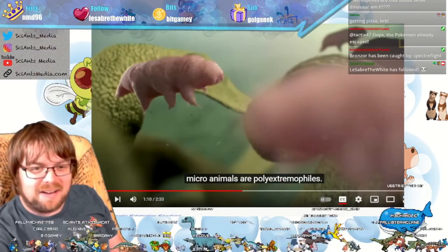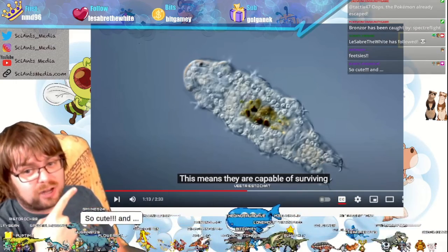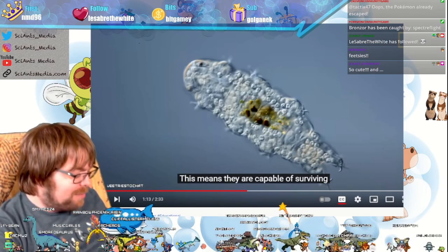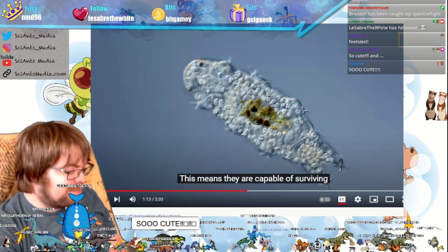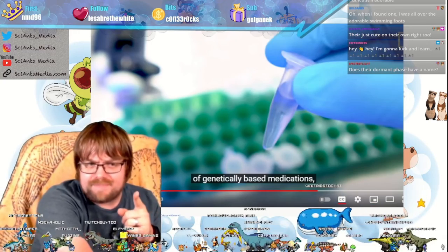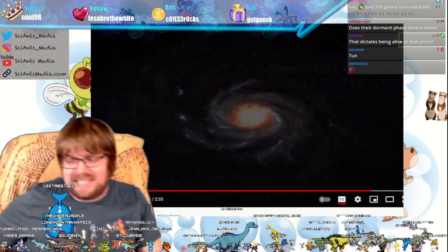This is our little teaser on tardigrades. But seriously, look at the feet! I couldn't help but get so excited — they are so cute. Does the dormant phase have a name? It does, I've totally spaced on it. We had the name last week when we were chatting about them — I need to double-check what that last phase was called. That is a teaser because it's one of the topics we're going to be talking about next time.